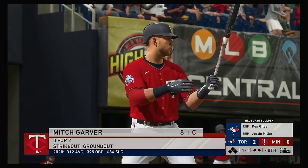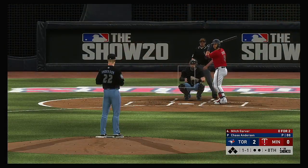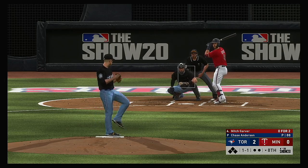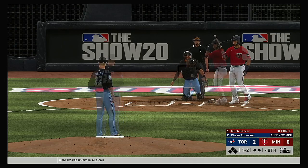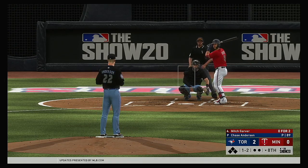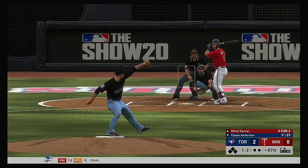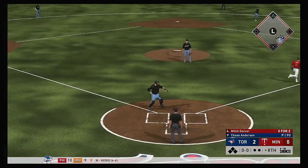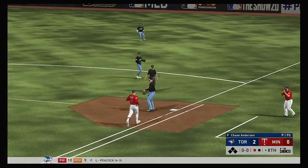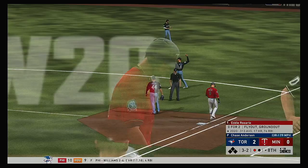At the plate, Mitch Garver — it's been an 0-for-2 effort for him to this point. Even though we're moving into the back end of this game, they're only down by a couple of runs — you know that old slogan, a bloop and a blast. The 1-2 — swung on and he went fishing in the dirt. McGuire goes to get it and he makes the throw to first. Garver is retired and there's one away.